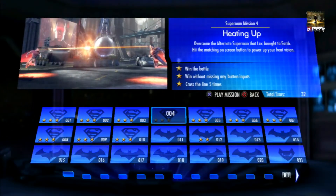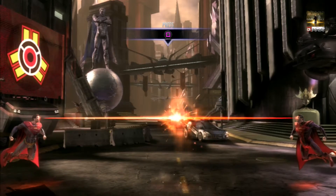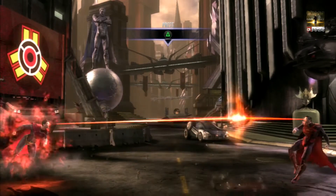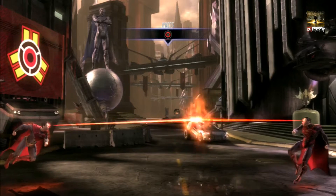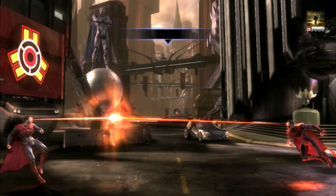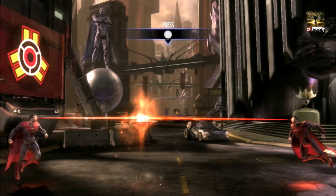The next one is called Heating Up and it's against the evil Superman. All you've got to do is win the battle, don't miss any button inputs, and cross the line five times. Do two separate runs: first time, don't miss any button inputs; the second time, just cross the line five times. To do that, keep pushing it over the line and as it comes back make sure it doesn't hit you — push it back, but make sure it doesn't hit him either. Do it five times and that is mission complete.